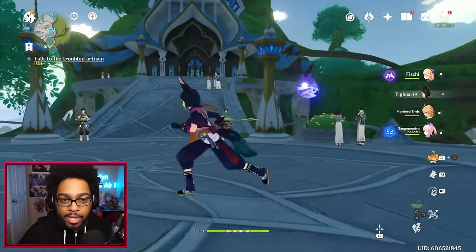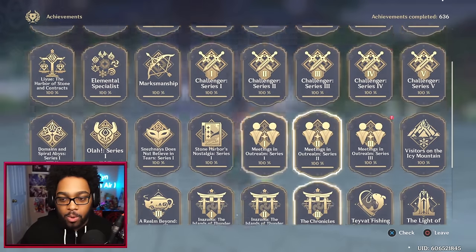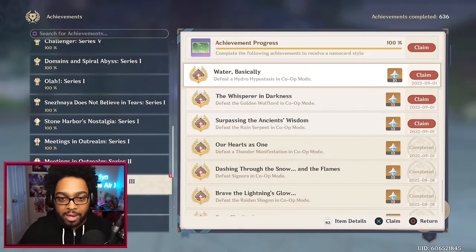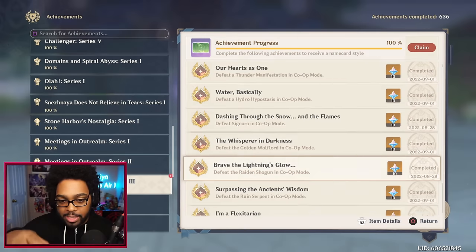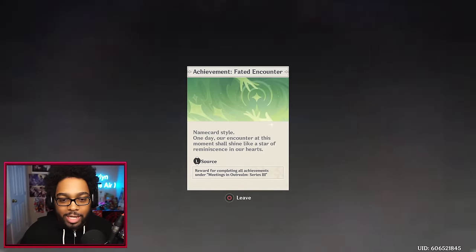Before we jump into anything else, quick showcase: I got one of my first name cards — completed all of the co-op boss achievements in Sumeru thus far. We fought the Thunder Manifestation, Hydro Hypostasis, Gold-Riff Lord, Ruined Serpent, and the mods did everything else when they were on my account, as well as the weekly bosses. The first name card we got is 'Faded Encounter' — 'One day our encounter at this moment shall shine like a star, reminiscent in our hearts.' Low-key that kind of reminds me of Aether and Lumine.